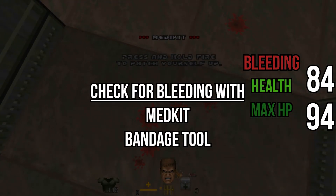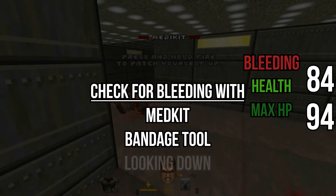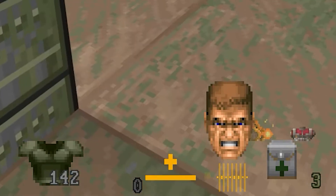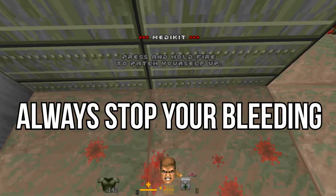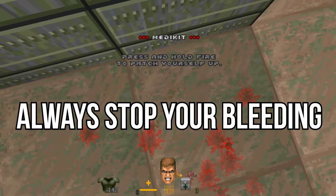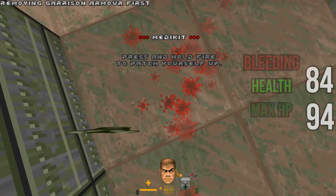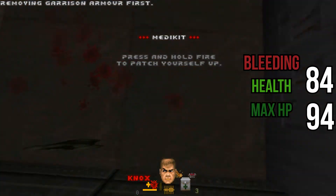You can check if you're bleeding by equipping the medkit or the bandaging tool. The more this cross is bouncing, the more severe your bleeding. Stopping the bleeding is the first thing to do here — you won't start to recover until your bleeding stops. You'll be doing this quite a bit, so get used to this process.